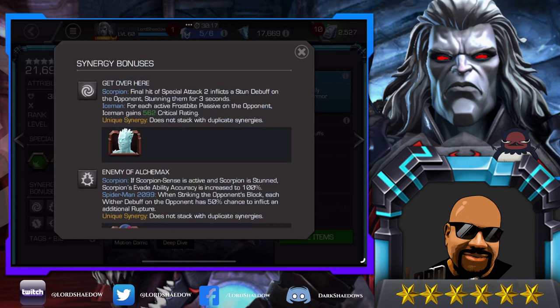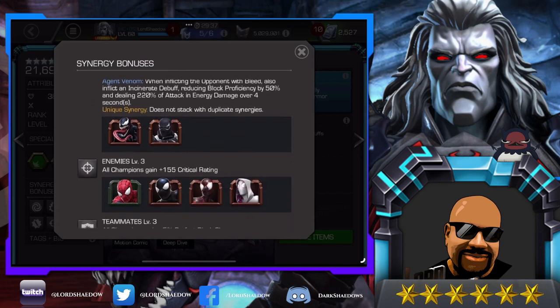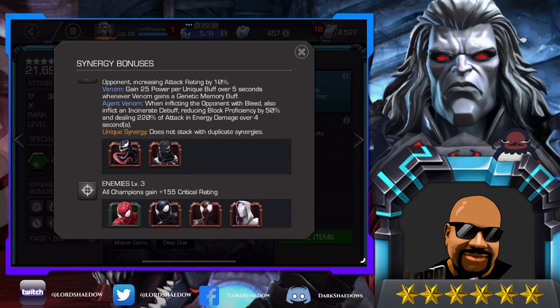With Venom and Agent Venom, Scorpion gains a fury for each sting debuff on the opponent, increasing attack rating by 10% per fury. It's not a lot individually, but it'll build up because you're gaining a fury for every sting debuff — so if you're putting a lot of sting debuffs on, you're increasing your attack rating by quite a lot. I love Venom and Agent Venom is also excellent. I believe this is the synergy people always talk about for making Agent Venom a beast.